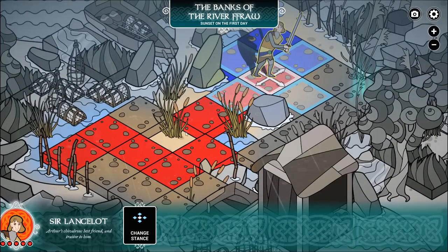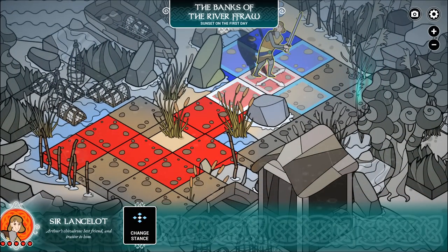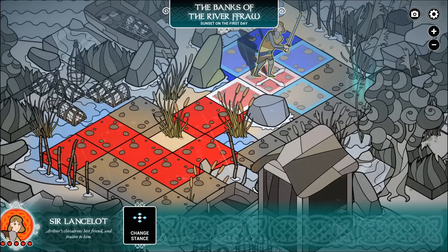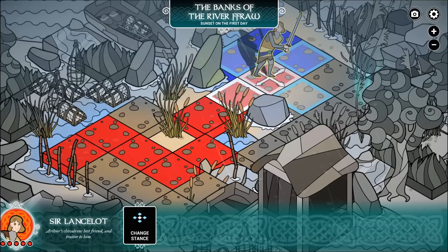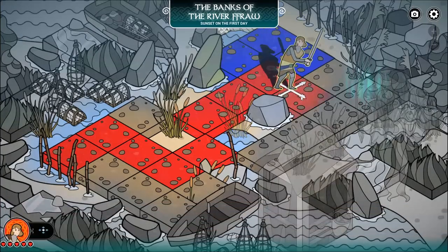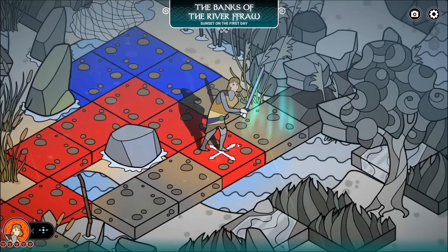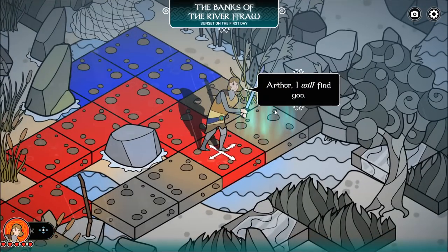Controlling territory allows you to use certain abilities — some abilities can only be used on enemy territory, and some can only be used on friendly territory. So there are going to be different abilities that let you attack and retreat and press forward based on what you control and what the enemy controls. It's really situational. It hasn't come into play a whole lot during my time with the game, but I assume it will at some point.